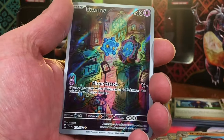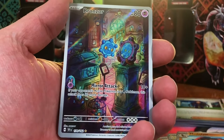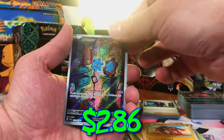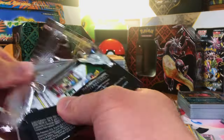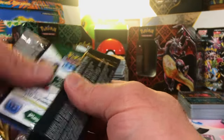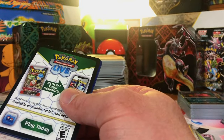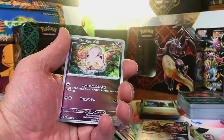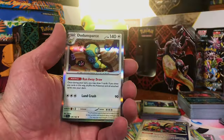Dunsparce Reverse. Bronze or Illustration Rare — I always love an Illustration Rare, we'll take it. And Mag Cargo Hollow. A hit in every set save for Obsidian Flames, but we only had two packs of that. Slugma Reverse. Greentail Reverse. Dunsparce Hollow. Metagross Reverse. Ronzor Reverse. And Relicanth Hollow again.